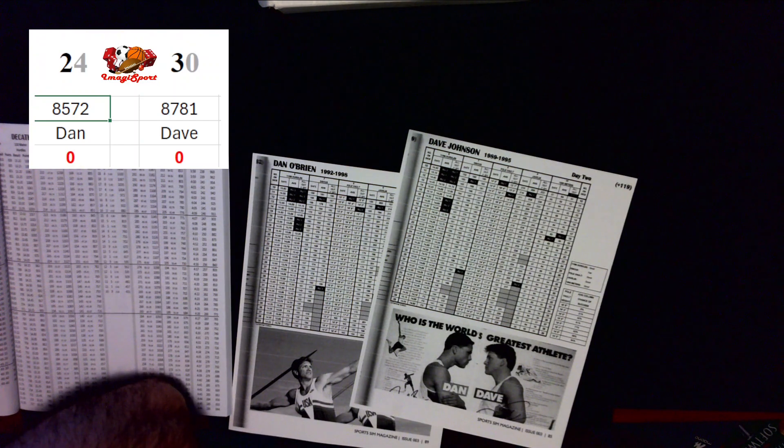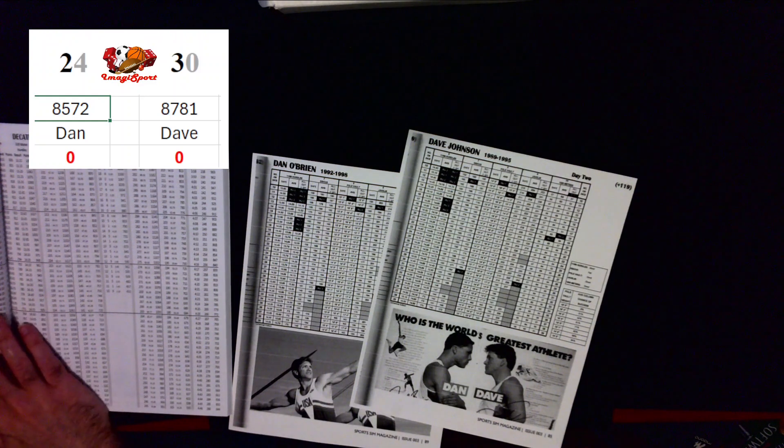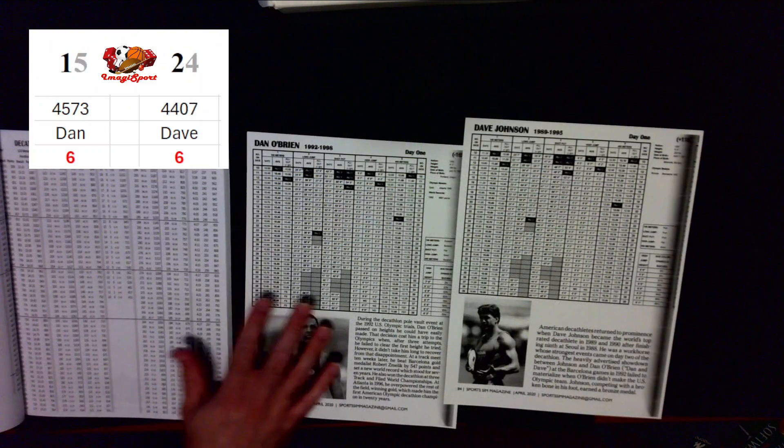Dave winds up being your winner: 8,781 to 8,572. What a comeback by Dave! It was basically the last three events — the pole vault, the javelin, and the 1500 — that did it. Dave defeats Dan in our decathlon challenge.